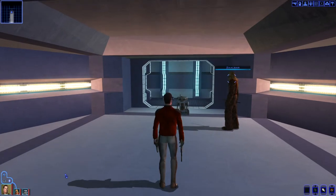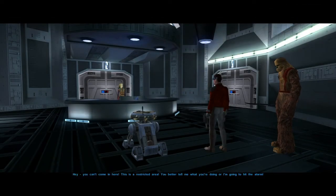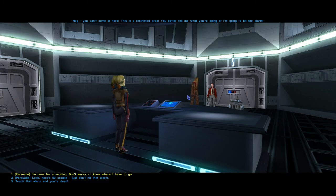See how easy that was? You should really look into getting some better security at that Sith base. I'm here for our meeting — don't I look like the business type?